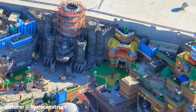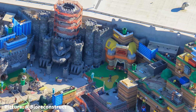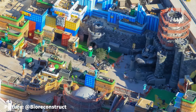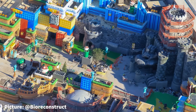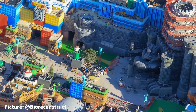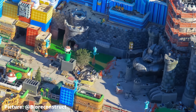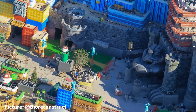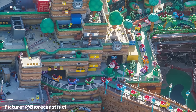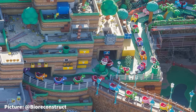In front of Mario Motors, concrete pathways are being painted in very vibrant colors seen in other areas of the land, and the area in front of Bowser Jr. is being painted similarly. A small detail: some of the mystery boxes mounted on walls near Bowser's Fortress appear to be lit up for testing. On the side of Mount Beanpole, four stacked Goombas have made an appearance as the newest theming element on the mountain.